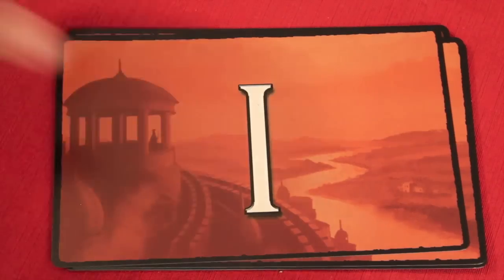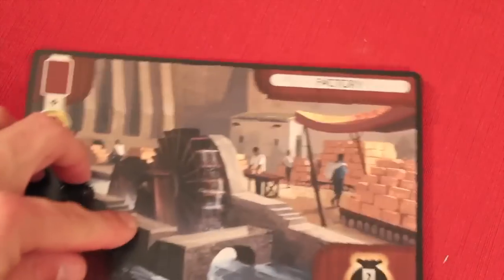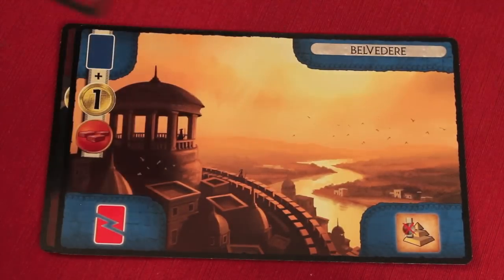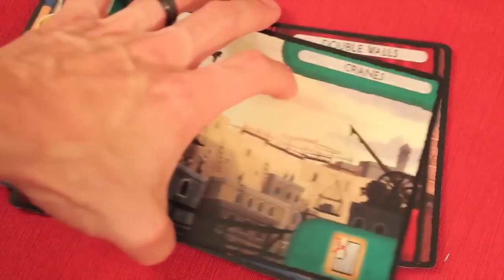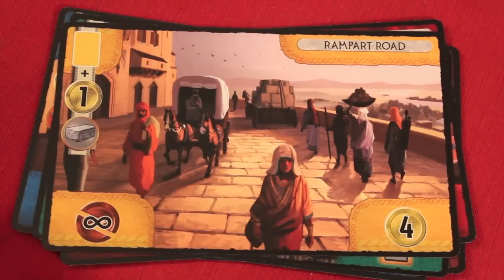At the beginning of each age, you shuffle five Great Project cards and only one will be used that age. These cards are huge — bigger than my hand — and really cool looking. Examples include a Factory, a Belvedere, Double Walls, Cranes, or a Rampart Road for the first age. The artwork is really impressive given how large they are.